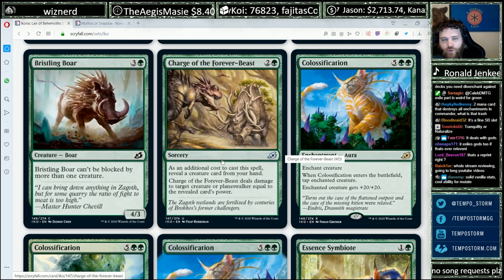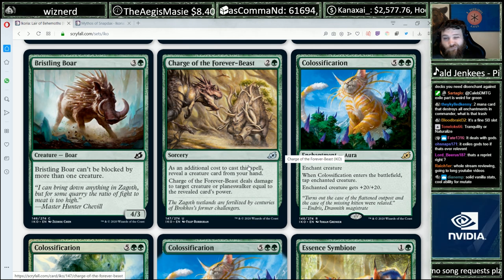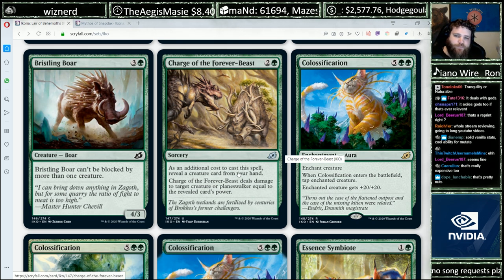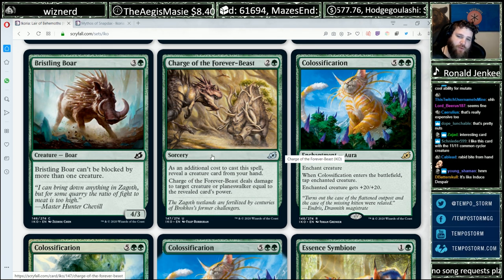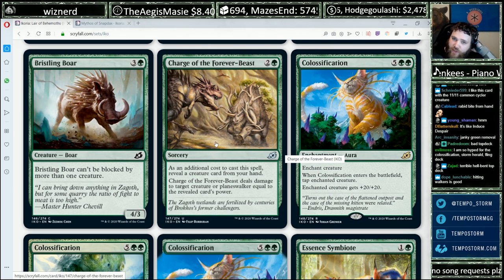Charge of the Forever-Beast — two and a green sorcery. As an additional cost to cast this spell, reveal a creature card from your hand. It deals damage to a creature or planeswalker equal to the revealed card's power. At sorcery speed and needing a creature in your hand — removal is removal, but this doesn't super appeal to me. Usually when I topdeck my removal spell in the late game, I want it to be usable. I don't want to be punished for having already played my creature.